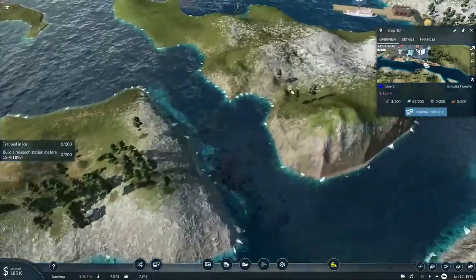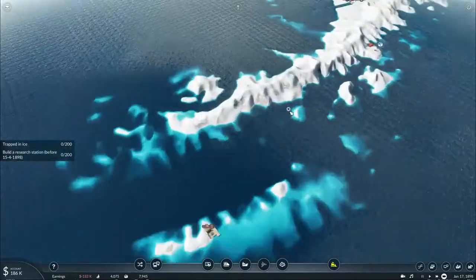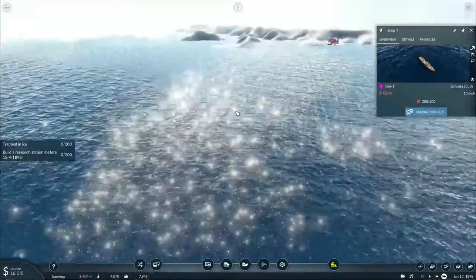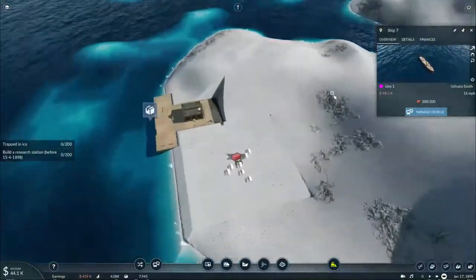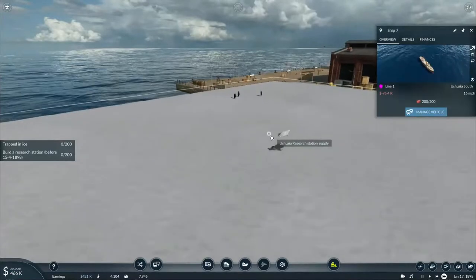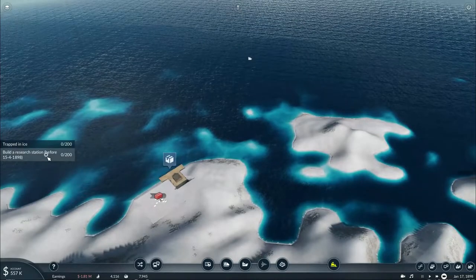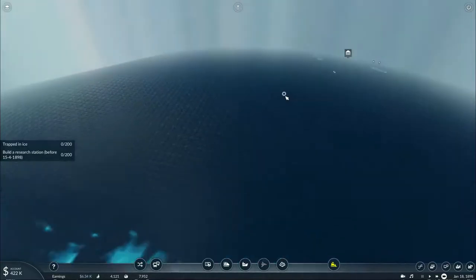Considering we're transferring a lot of commodities to the other end of the world, we basically need to make sure everything is available. At the same time, my ship carrying building materials has finally crossed into the Antarctic — it will drop off its load of building materials and we can finally get started on building a research station. And just in time too, because this has to be done by April 15th.